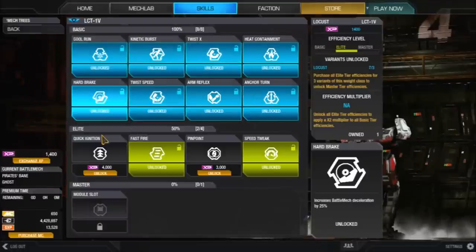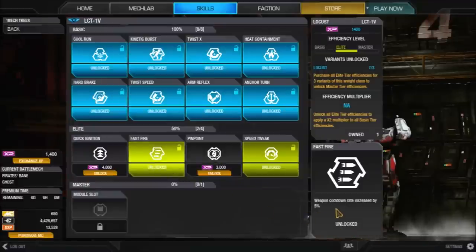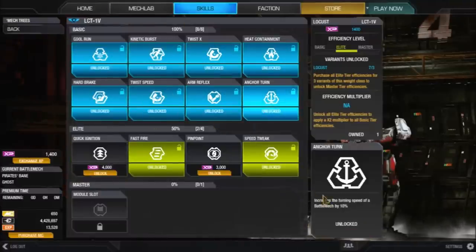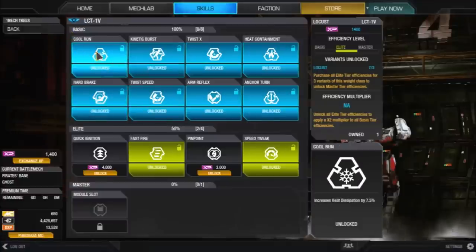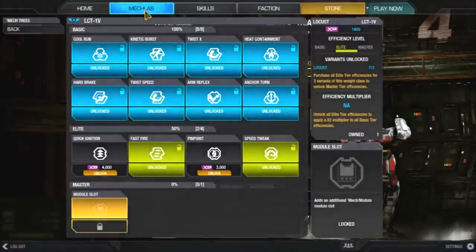Once you have three mechs of the same type with all basic skills, you unlock Elite Skills: Speed Tweak increases speed by 10%, Pinpoint increases convergence speed by 15%, Fast Fire reduces cooldown by 5%, and Quick Ignition reduces startup/shutdown time by 33%. Once all three mechs have elites completed, the basic skills double — so Anchor Turn becomes 20%, speed becomes 15%, Kinetic Burst 45%, hand brake 50%. After that you unlock Master, which gives an additional mech module slot.